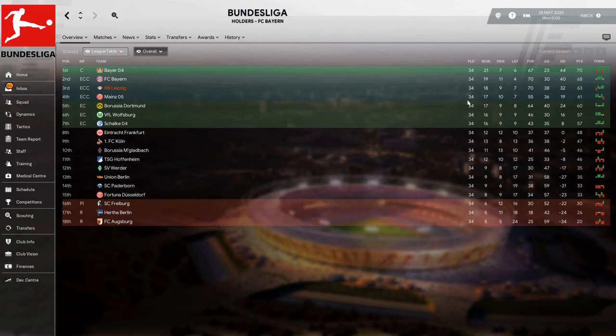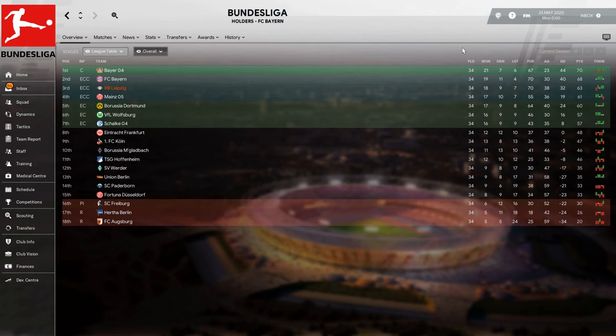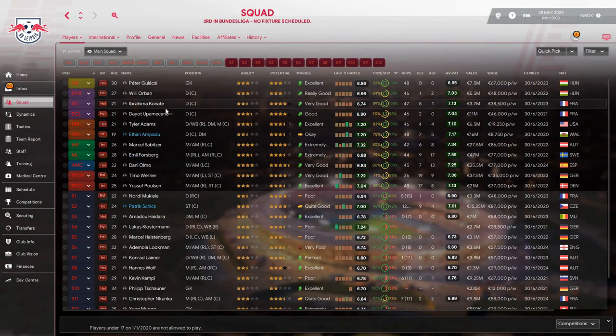We finished third in the Bundesliga with 18 wins, nine draws, and seven defeats. We scored 70 goals but conceded 38. If I were continuing this save I'd definitely strengthen the defense — only Upamecano is good enough. I'd also improve the defensive midfield because Tyler Adams needs a better partner. I'm very happy with the attack overall.